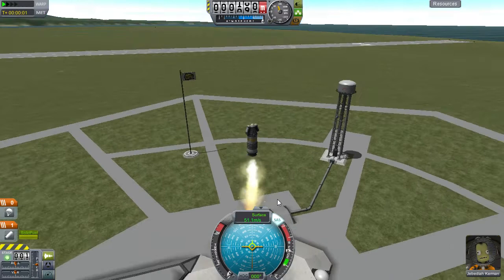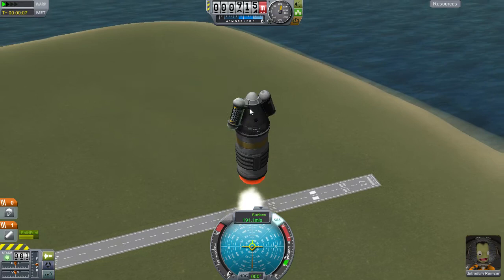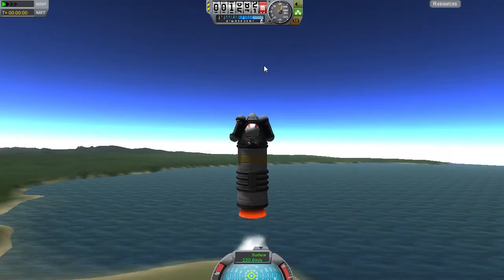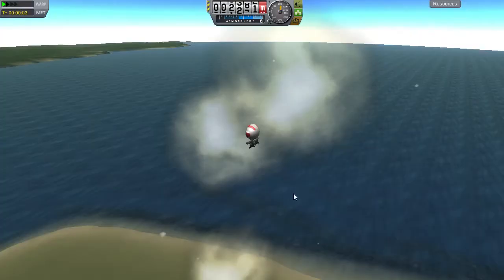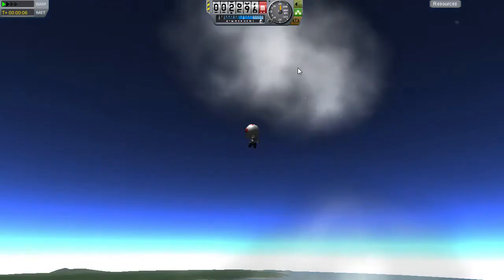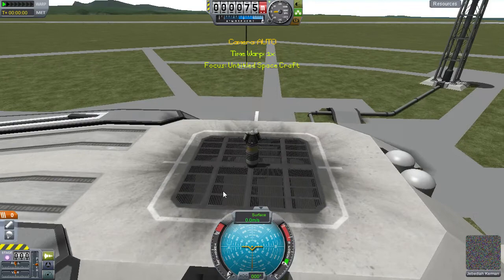Oh. So now — observe the mystery goo. Okay, we got 7 science. Let's do a crew report, 3.5 science. Now EVA. And he let go. That is a major problem — a series of issues with this game. A lot of times they just don't hold on when they get out, even though they've got a little ladder there. About half the time, they just let go.